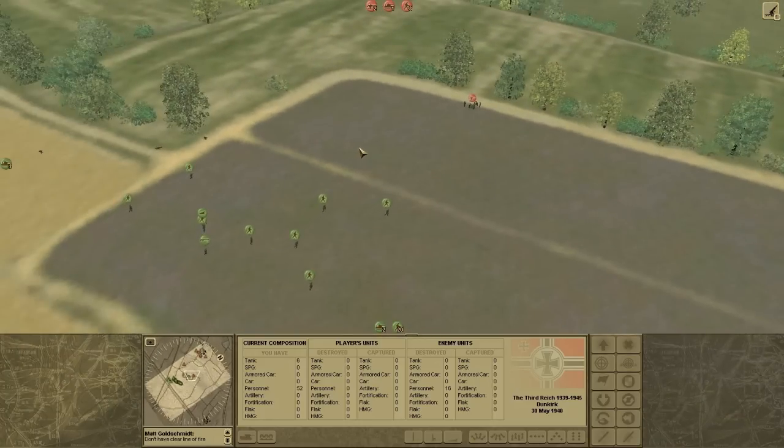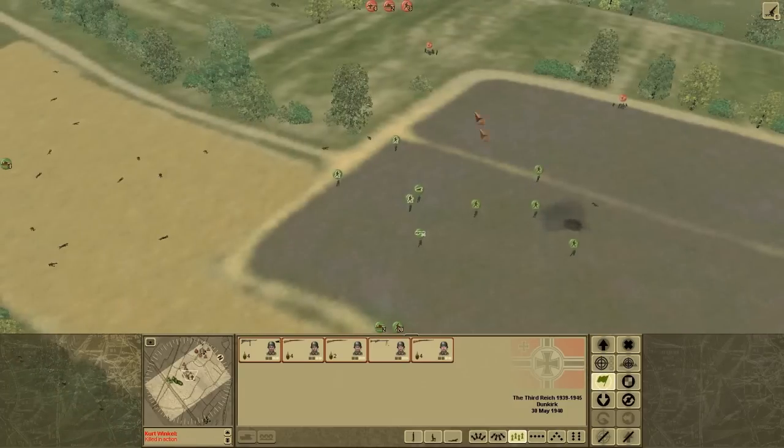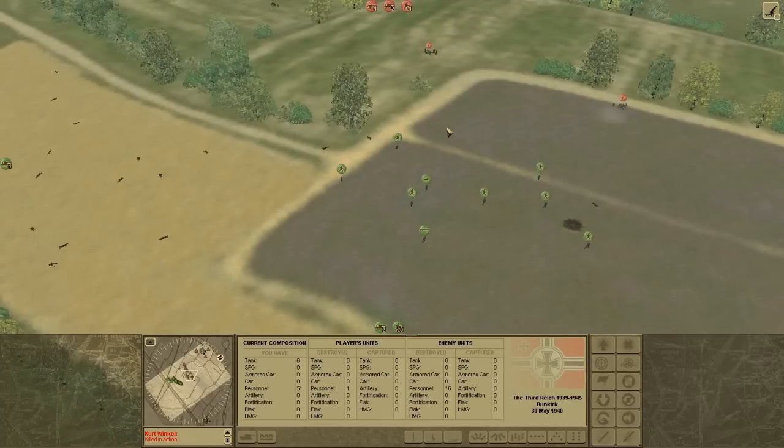But when I engage them, I think one of the French tanks gets one of my tanks. But the AT — one of the AT guns — see the second one I just got there? That's the second one I get.